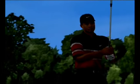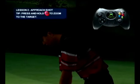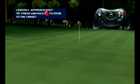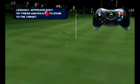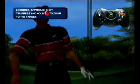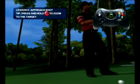Nice going. Getting up and down is one of the keys to low scoring. Here Tiger has chosen a sand wedge from about 30 yards and is going with an approach shot to get it to the green. You can zoom to your target with the press of a button to check it out before you make your shot. Tiger's pretty good, but with some practice you can be too. Knock an approach onto the green and you'll advance to the next skill.